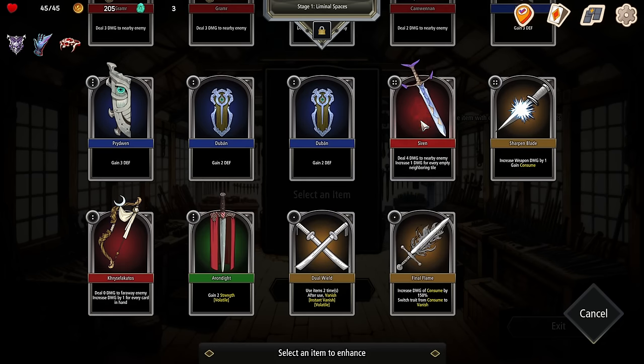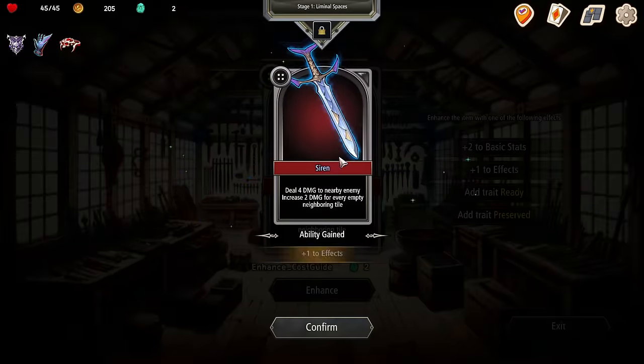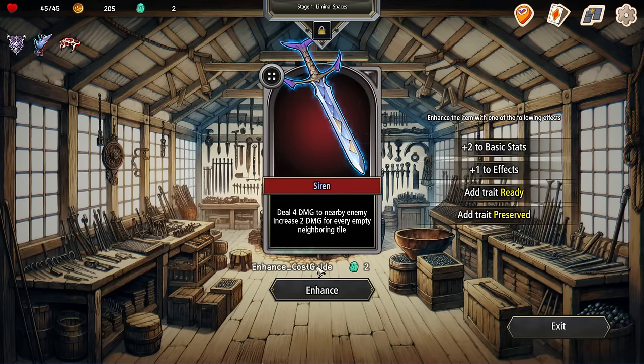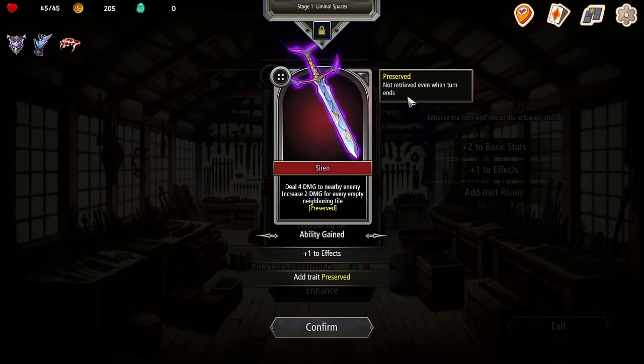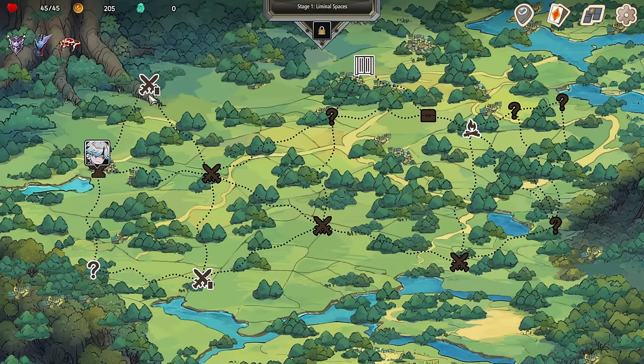I like Siren, I want Siren to be cooler. Enhance it — plus one, new effects. Do it again. Not retrieve when turn ends — so it's just going to stay there. That doesn't really help me, because I've been kind of using it and then chucking it. That's okay.